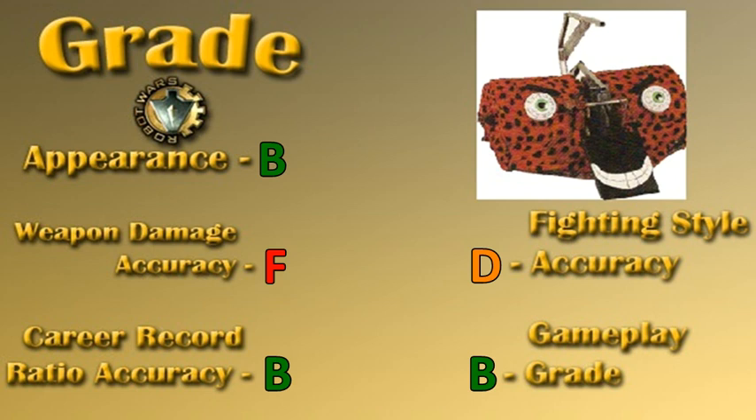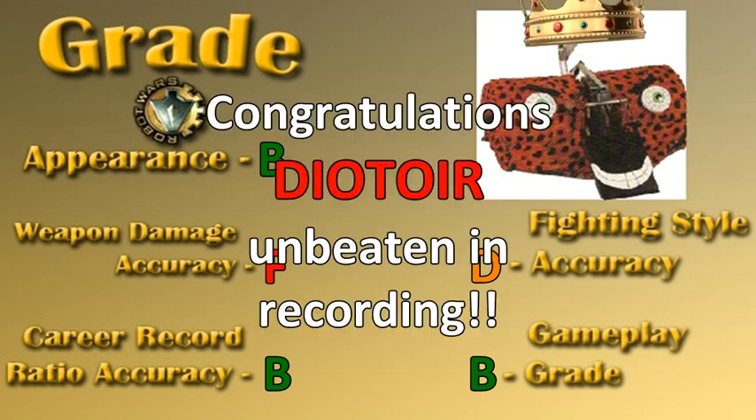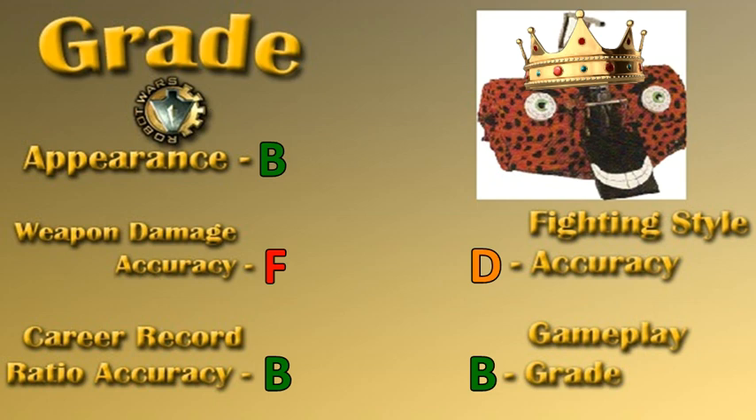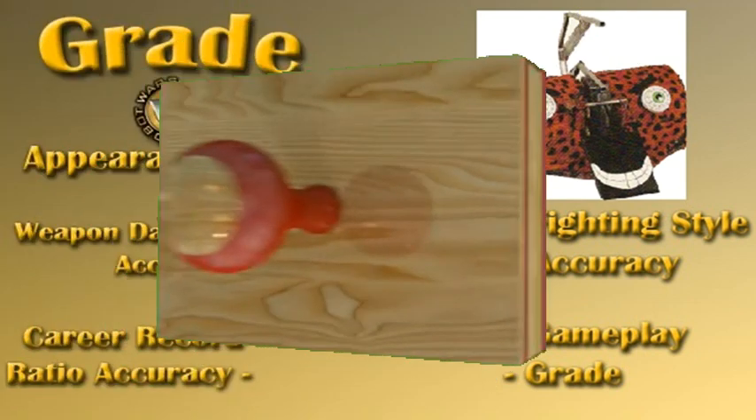Back to the record accuracy - Deator went 15 and 0 in recording, so now we have a third Robot Wars robot that can join an elite group: unbeaten in recording. Congratulations Deator! His final grade is a C.